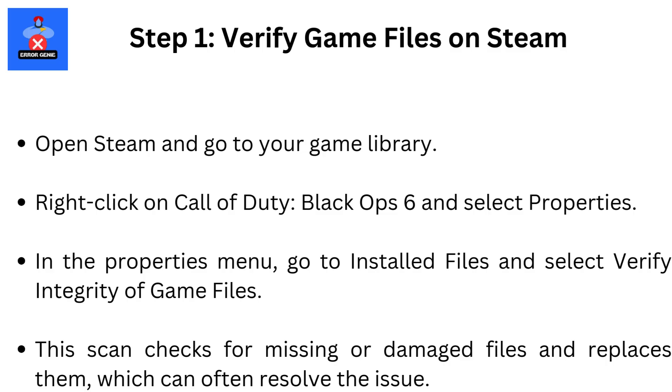Step 1: Verify game files on Steam. Open Steam and go to your game library. Right-click on Call of Duty Black Ops 6 and select Properties. In the Properties menu, go to Installed Files and select Verify Integrity of Game Files. This scan checks for missing or damaged files and replaces them, which can often resolve the issue.